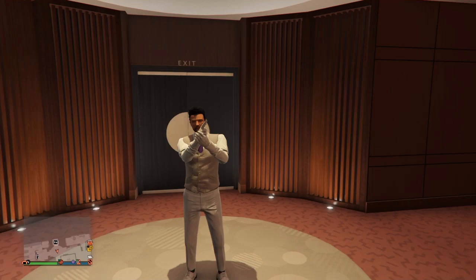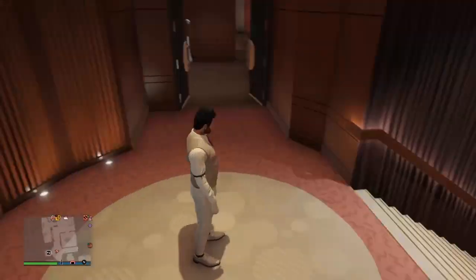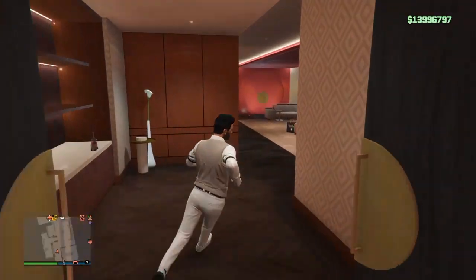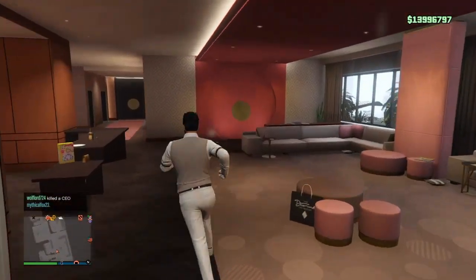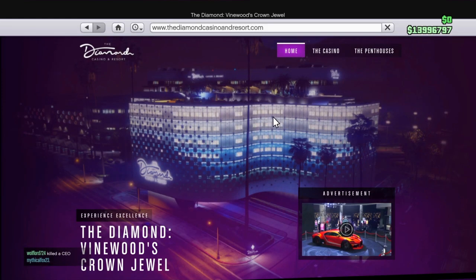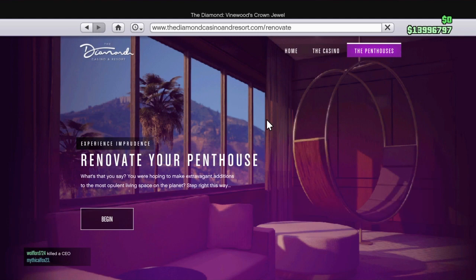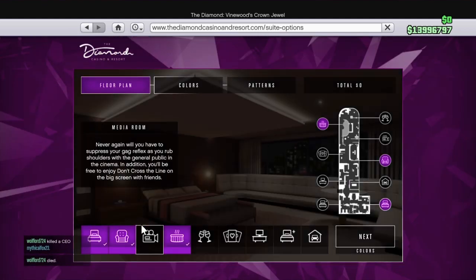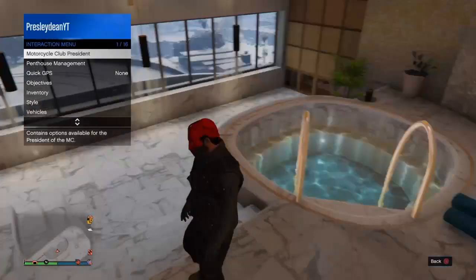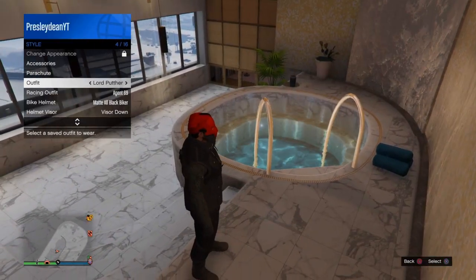Let's begin. The requirements for this video are of course the outfit that has a duffel bag, and a casino penthouse with a hot tub. If you don't know how to get the hot tub, pull up your phone, go to the internet, click casino, go to the penthouse and click 'renovate your penthouse' and begin. The hot tub costs around 600,000, and if you don't have that kind of money I have a money glitch video you guys could check out.